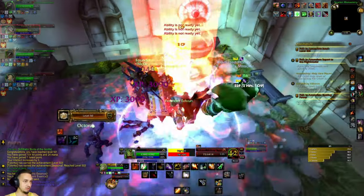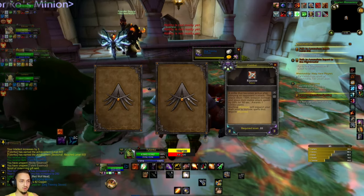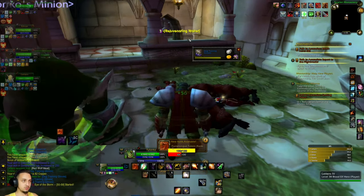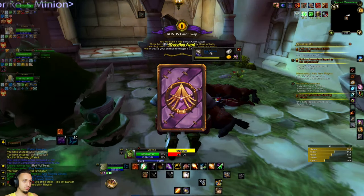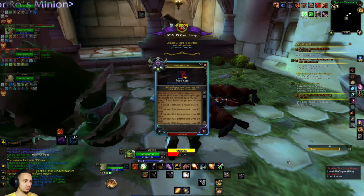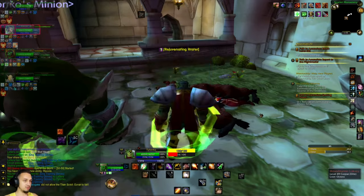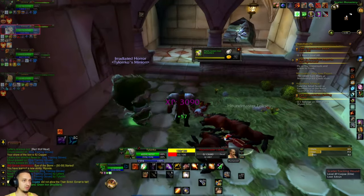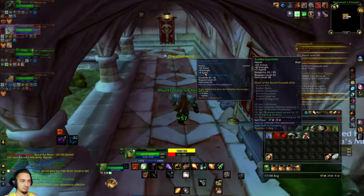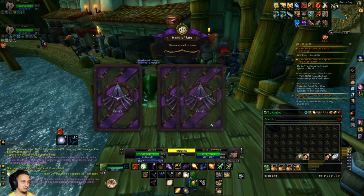Level 15 - nice! Got Riposte, Explosive Trap, and Expose Armor. Going with Riposte. Got some nice gloves too. Crimson Tempest - that's pretty neat. Meditate is nice for the mana regen. Hopefully once we get a little higher we can re-roll some more abilities for a better outcome. Stop Drop and Burn - I think I had that one. Waiting for the next dungeon queue, going to pop some more Hands of Fate.